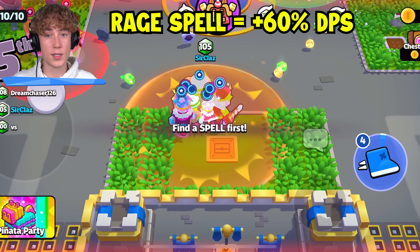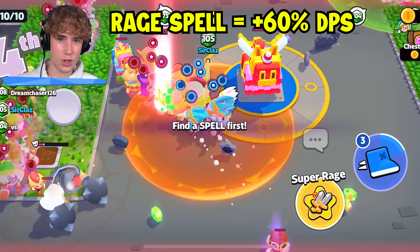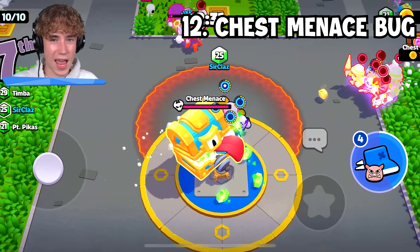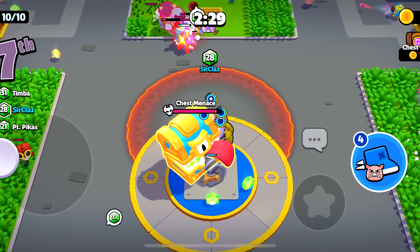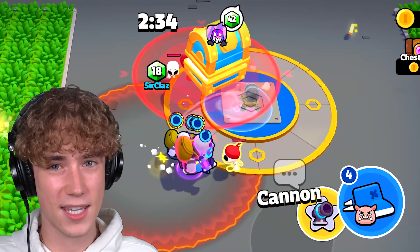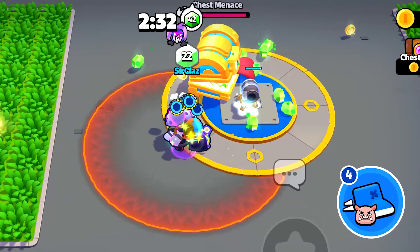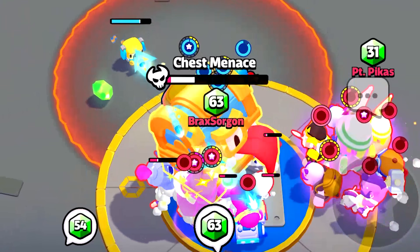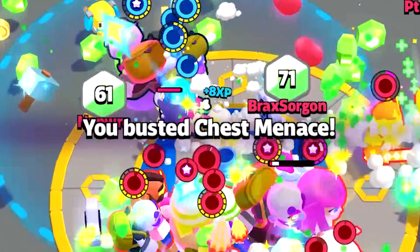The normal rage spell actually deals 60% more damage — so a troop dealing 200 damage per second will now deal 320. In the modifier Chest Menace, that big chest in the middle can be a pain because it's constantly stunning your troops. If you want it to stop attacking you, simply drop a building in the very middle of the map and the Chest Menace won't be able to do any more abilities. In that time, you can take him out and take all the loot without being interrupted.